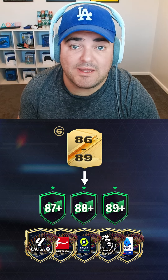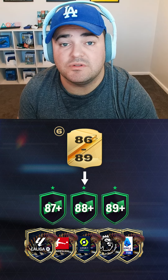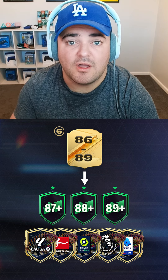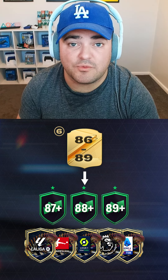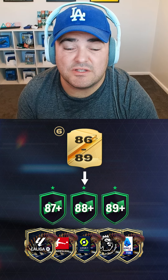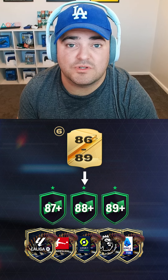Your 86 to 89s you will use in the exchanges. You can also use these to do other SBCs if you've got additional cards left over. But make sure that you've always got cards to keep the grind going. On top of this, if there's any guaranteed TOTS, you can do these too — you will get some really good returns on these as well.